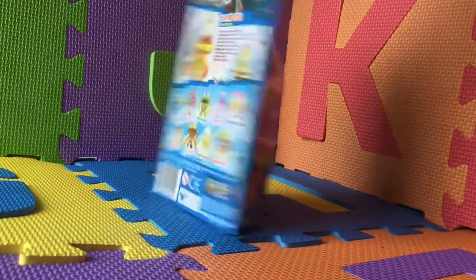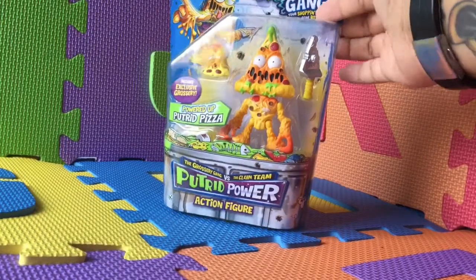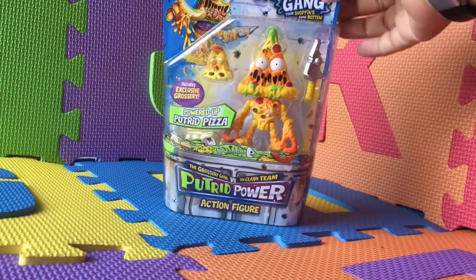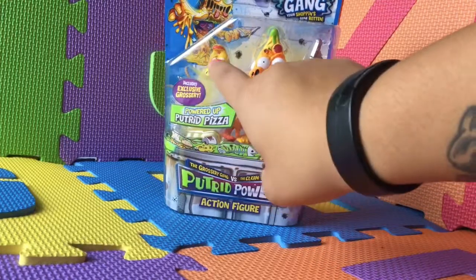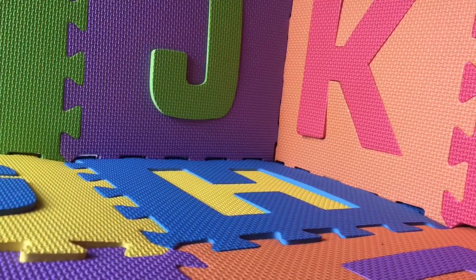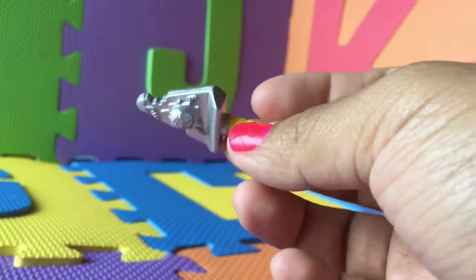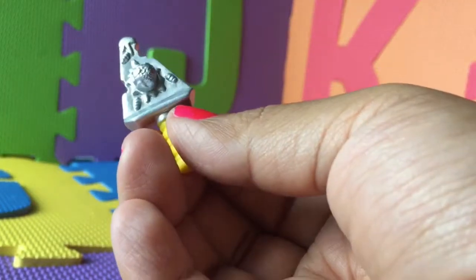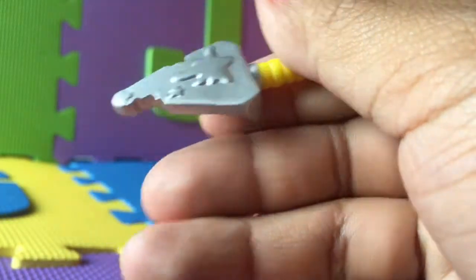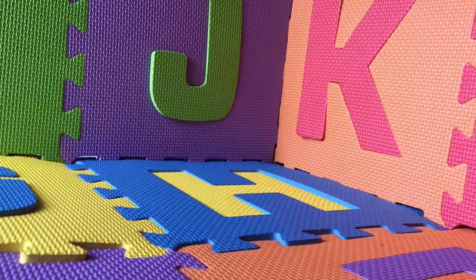So this is the pizza box we're gonna be opening today. It includes an exclusive grocery figure, which I believe is the pizza. Let's open it. It comes with the pizza slicer weapon — this is how it looks. And this is Pixa Face.